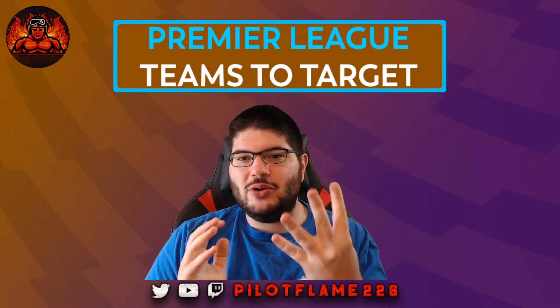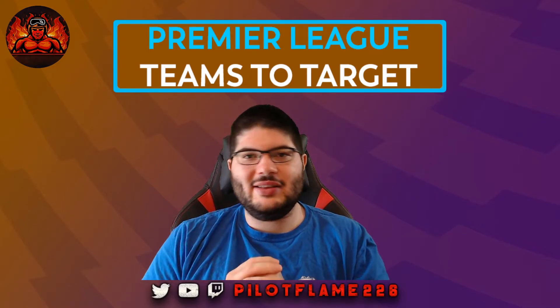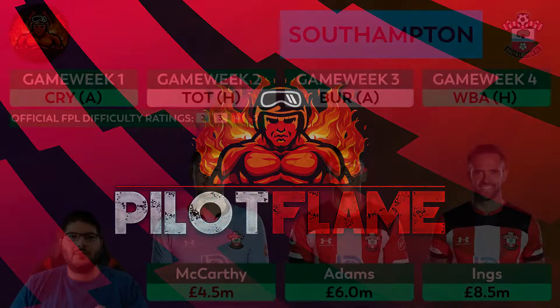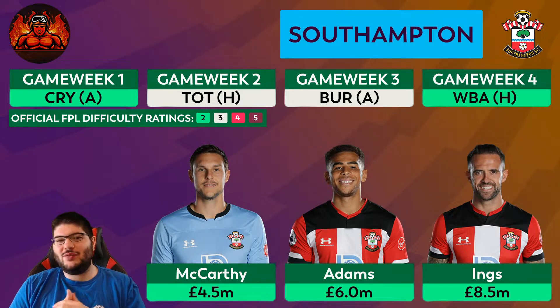Today we're going to be looking at teams to target off the start of the season. I have four teams chosen for you. The first team on our list is Southampton — as you can see, we've got the first four fixtures up on screen: Crystal Palace away, Tottenham at home, Burnley away, West Brom at home. No FDR rating higher than three, which is fantastic.